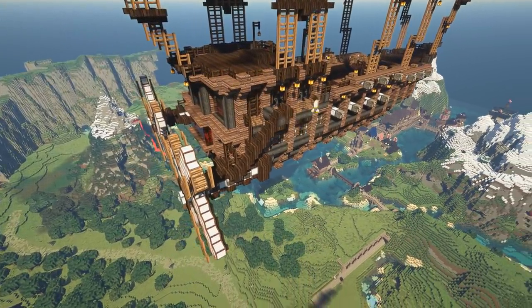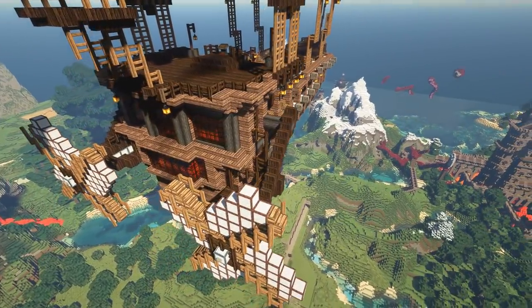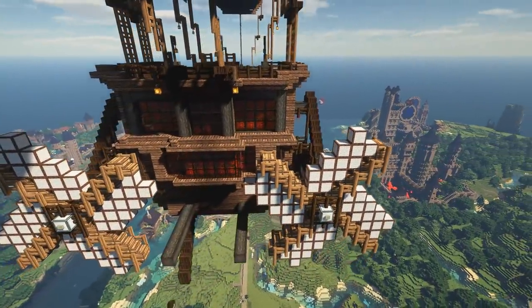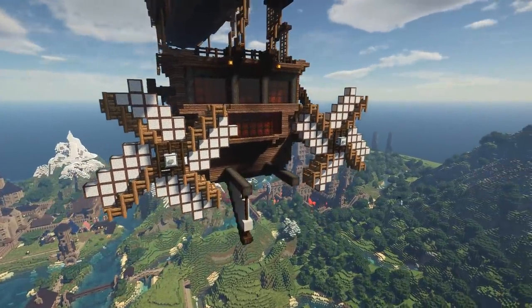I wanted to connect the rear windmills a bit better, so I added some wooden supports and connectors, and then added some more sails or fins on the rudder section at the back of the boat for a bit more steering.